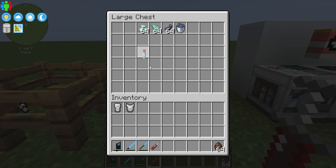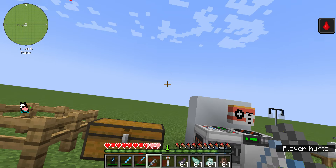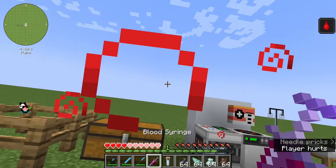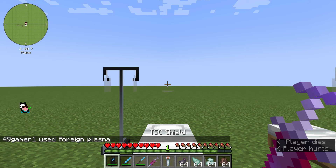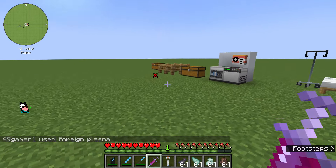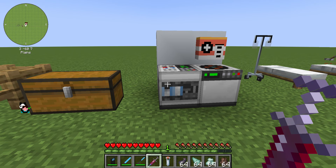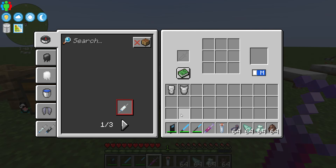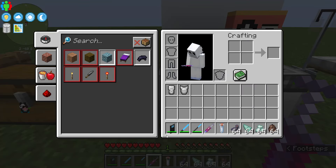You'll need a blood syringe, a latex base, and whatever resources are necessary. To make a latex base, you need a syringe with the proper reagent to change yourself into a latex beast. You need to have an infuser, which is this thing here. You can also use the shield as, well, a shield.